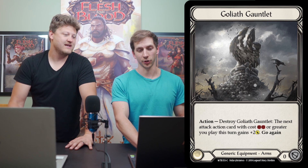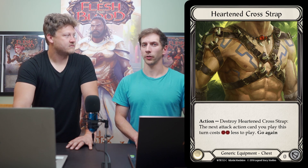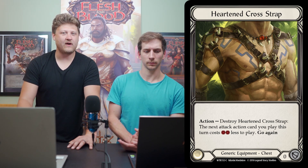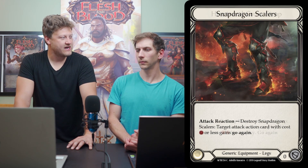Moving on, you have Goliath Gauntlet, which is just good — it's extra pressure for that big turn and at the budget level there's not a whole lot else you could slot there. Heart Cross Strap also helps you get off that huge turn — you might need a little extra pitch and it's there for you. And finally the weirdest one of the deck: Snapdragon Scalers.